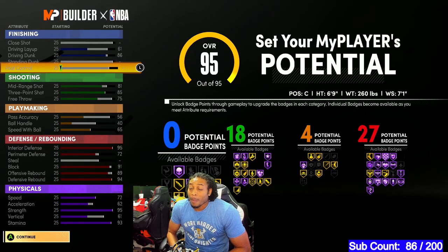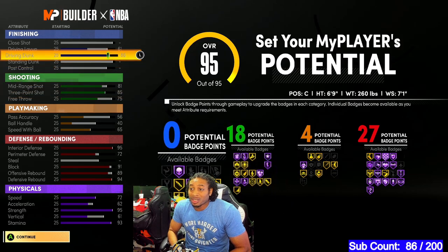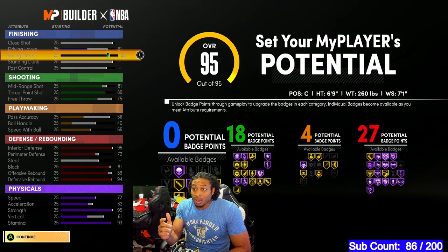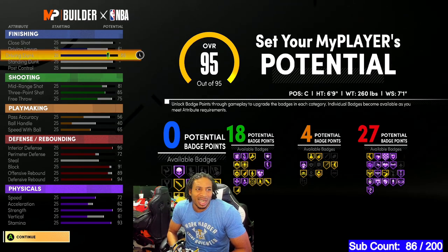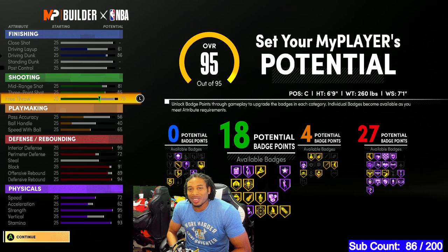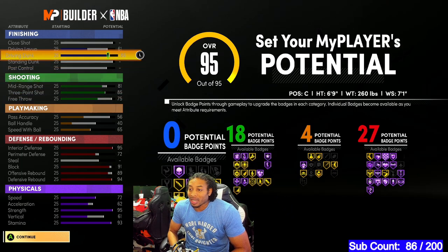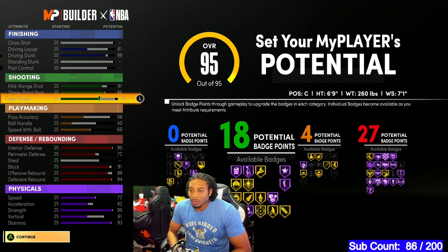This 86 three-point combined with an 85 mid-range should give you a wingman badge by your foot, so they won't even know you can really shoot. 85 was safe last year, so we're good on that. Free throw — 75 is fine, I wanted 80 but we just don't have any more stats to put anywhere. So that's why we went with 75 free throw.